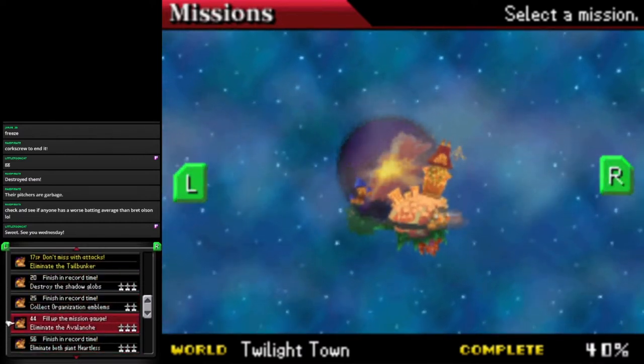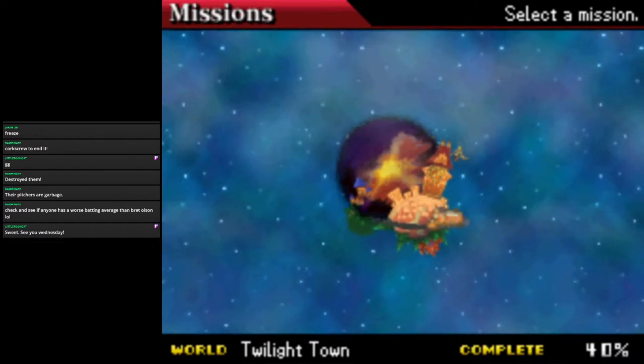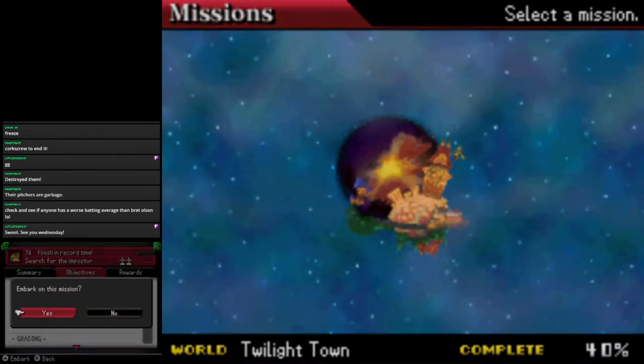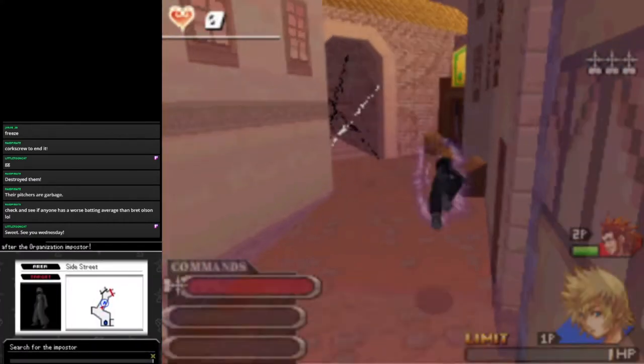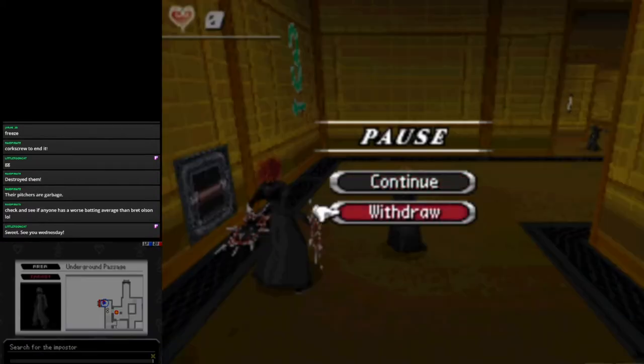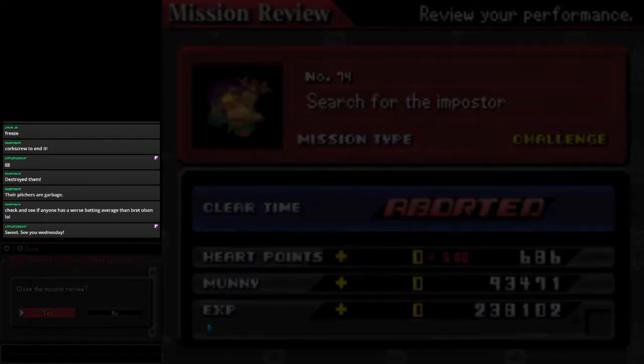Finish in record time for the Organization Emblems — we could do that. Defeat the Impostor in record time — let's try this. I was annoyed that I only got two of these medals the last time I tried. Oh no — wait — I forgot. I still have the Extreme Ring equipped. I do not want that. I do not really want to play with one HP.